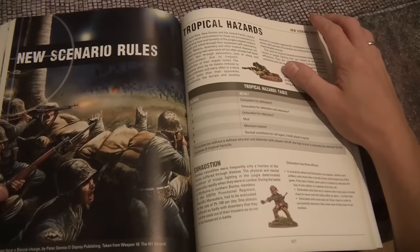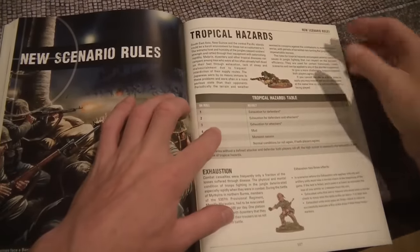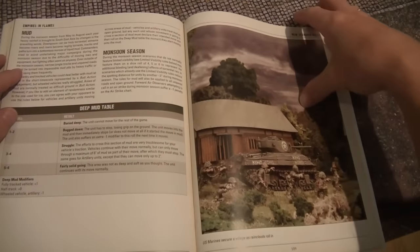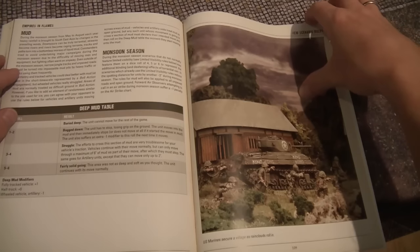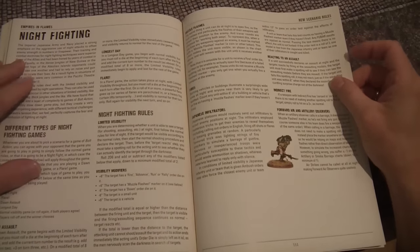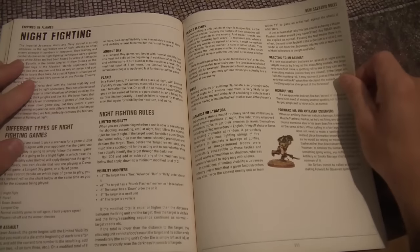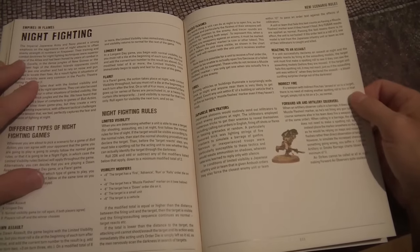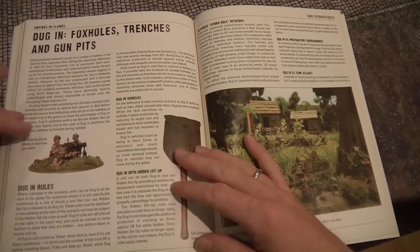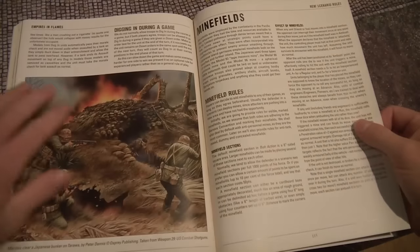Then we're over to the new scenario rules. Here you'll find tropical hazards such as exhaustion — there's a tropical hazards table you can roll on to see what randomly happens, including mud and the monsoon season which affects airstrikes and visibility. Then you get night fighting, which was previously released by Warlord Games as an additional PDF but is now included in the book — very fitting since night fighting was a pivotal part of the Pacific campaign. Then there are dug-in rules: foxholes, trenches, gun pits, and Japanese spider hole networks. Then minefields, which have been around for some time.